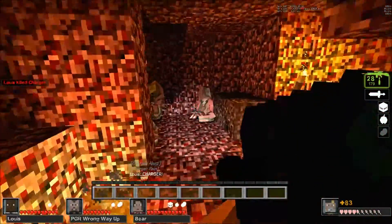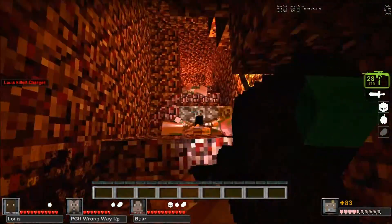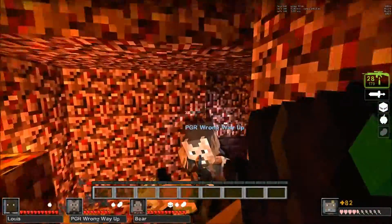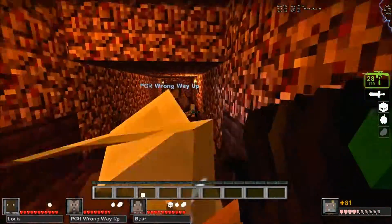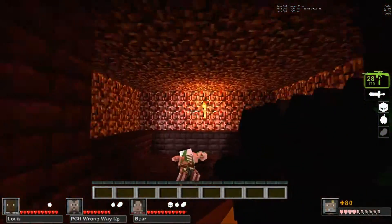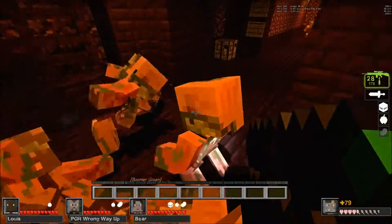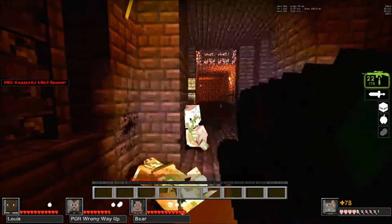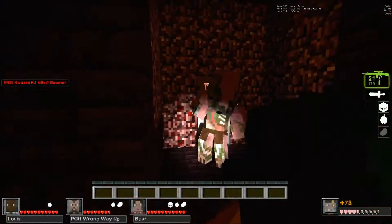Charger! I think we can do that now. I like how they've done it, you know. The cobwebs slow you down, and the soul sand actually slows you down too. In the water - yeah, but that's normal. It flows like wooden Minecraft.